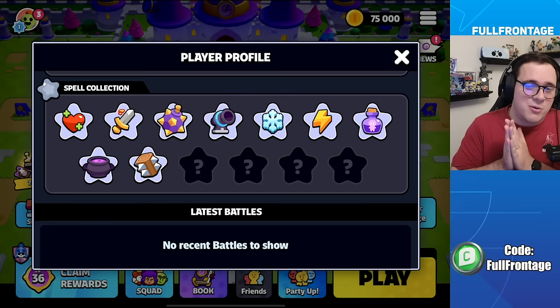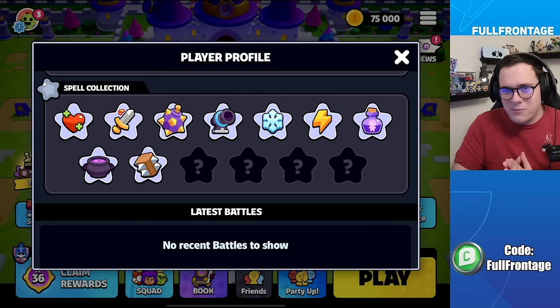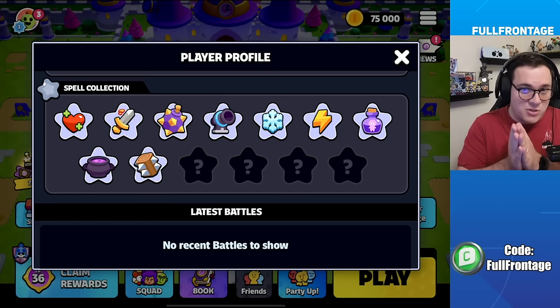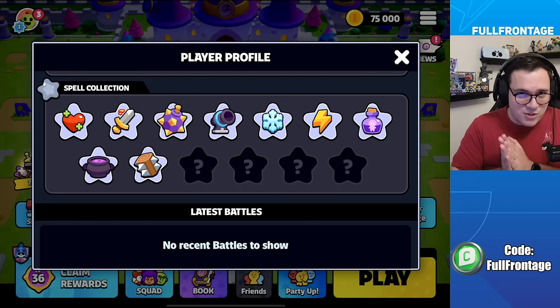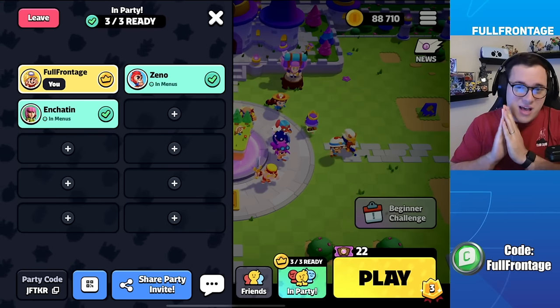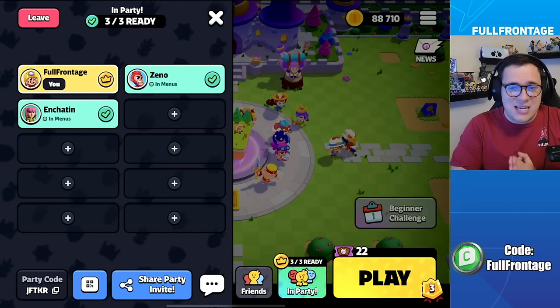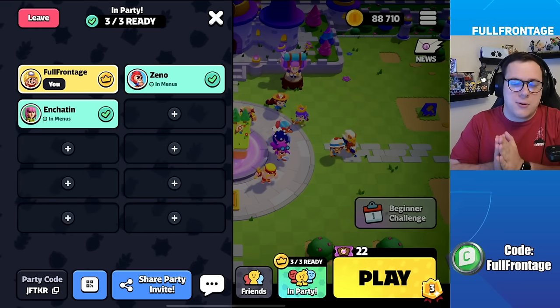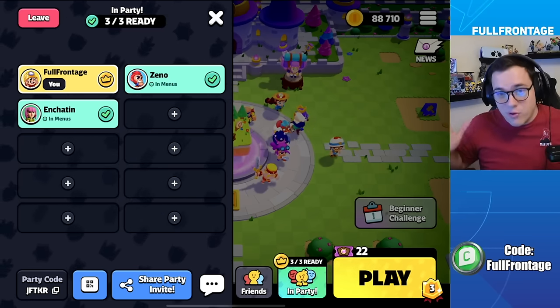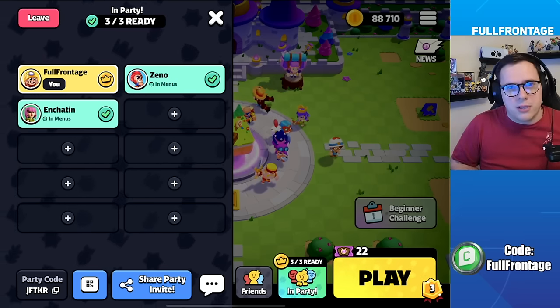There will be more spells to collect throughout various events, covered in a future video. Party rooms will be available on launch — you can team up with up to 10 players, and once you hit that play button, everybody in that lobby will be queued into your match, allowing a full private room of 10 players.